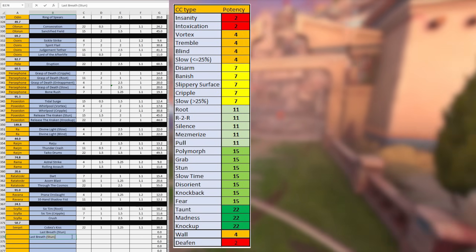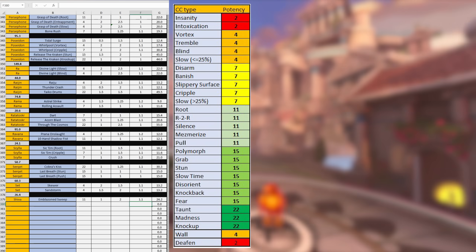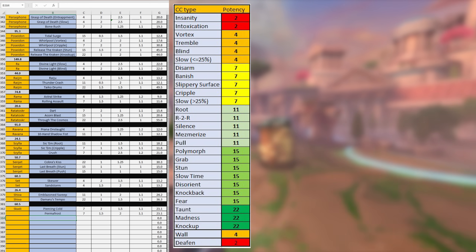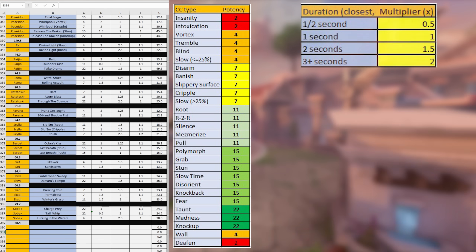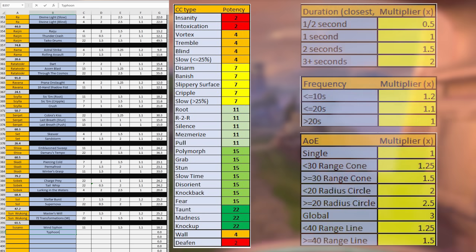The basics of the math here is that the potency of the CC is a base score that changes according to the power level of the CC type. Cripples are 7 points, stuns are 15 points, knockups are 22 points, etc. Once the base score is decided depending on the kind of CC, the duration, frequency, and AoE multipliers are all applied to get a final number.